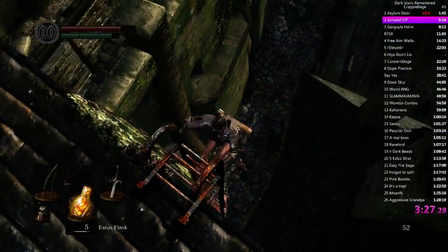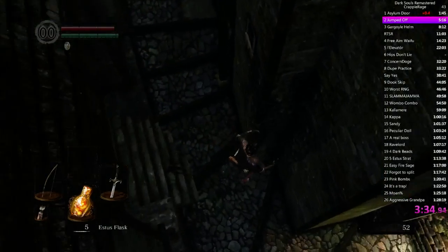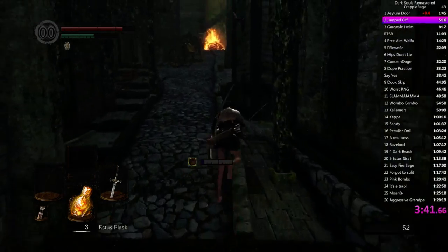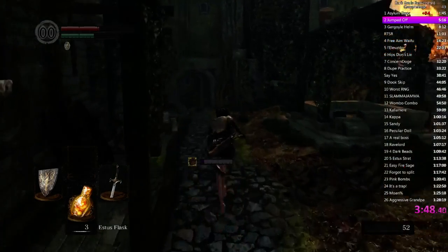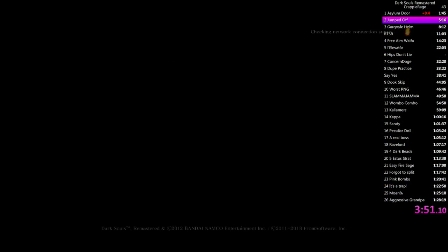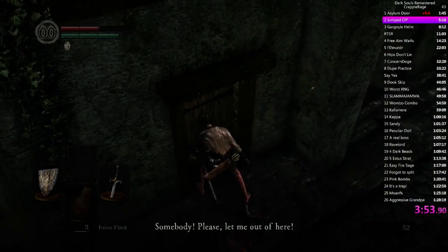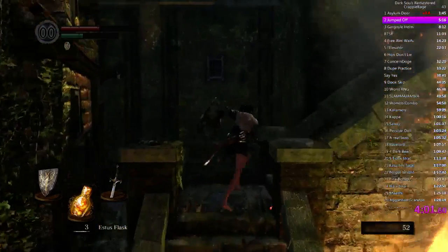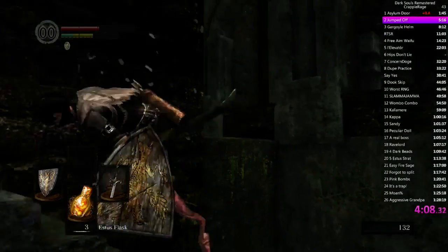I don't think I need to heal either, so it should be good here. Very nice. Probably just heal up twice instead of just once. Don't know if I had enough time to switch to the shield and unblock. Peter Peskid is nice, especially when you're already half health. It just makes it more consistent to go through the lower end of the berg.